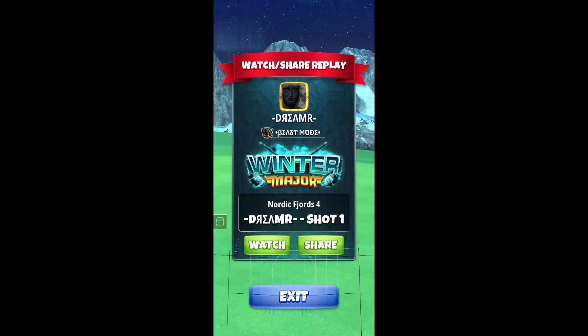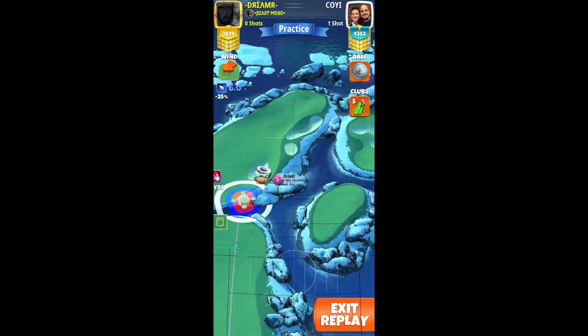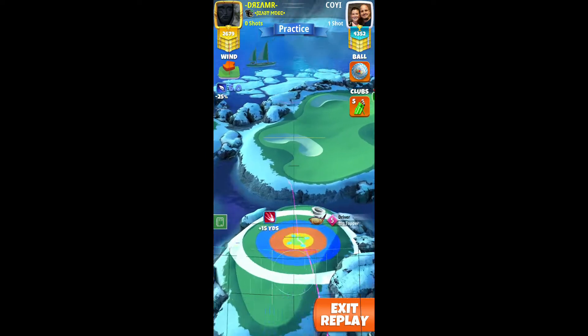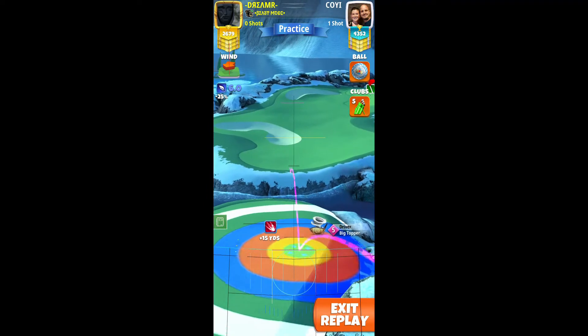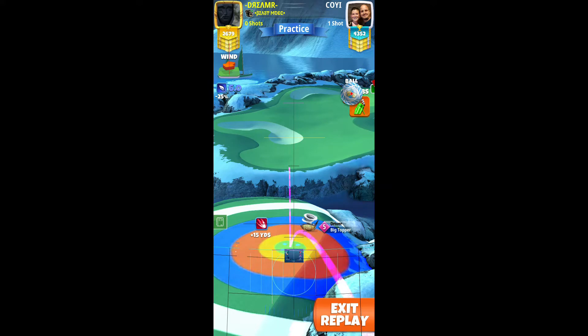So this is the more aggressive route, a little more at least. You can't see it — it's a ball glitch — but start with Titan or Kingmaker. We set up at P3 max with big topper.